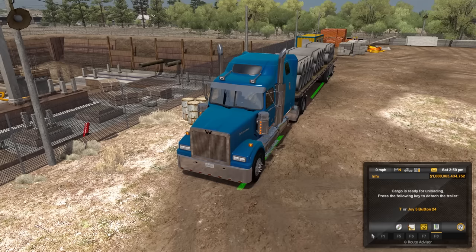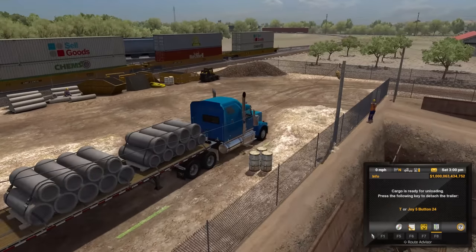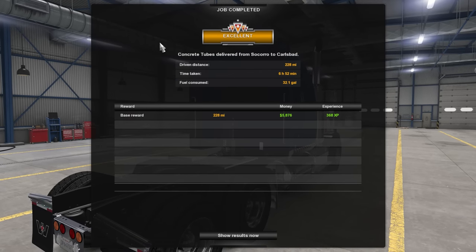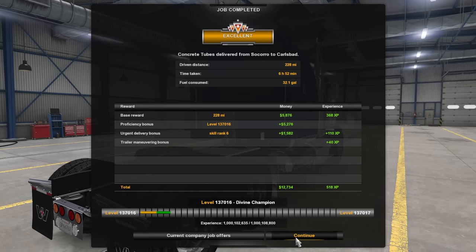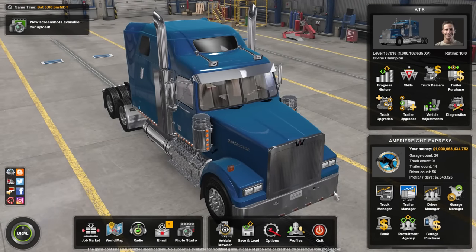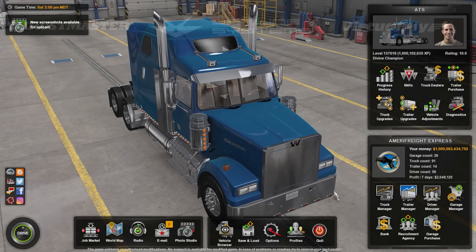Parking brake on, flashers off, kill the engine. And yep, another train going that way — very cool. Let's go ahead and unload and see what we got. I'm sure it's not going to be good because we're late. No — we got an Excellent! Sweet, made it just in time. 228 miles, 6 hours 52 minutes, 32.1 gallons of fuel consumed. There you have it folks — that's a look at the Western Star. Very cool truck, and that's going to do it for this episode. See you guys next time — take care of yourselves and each other.